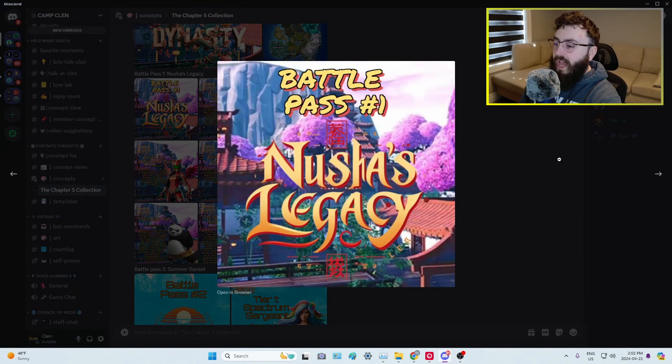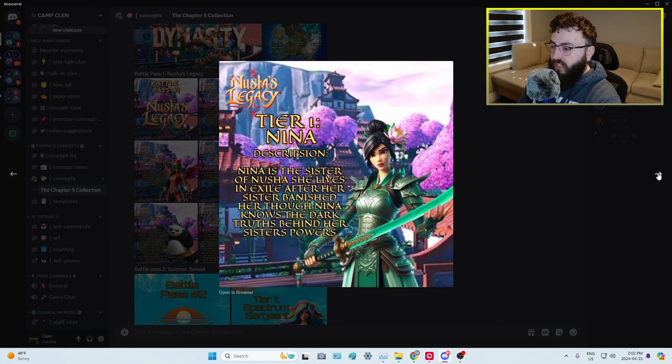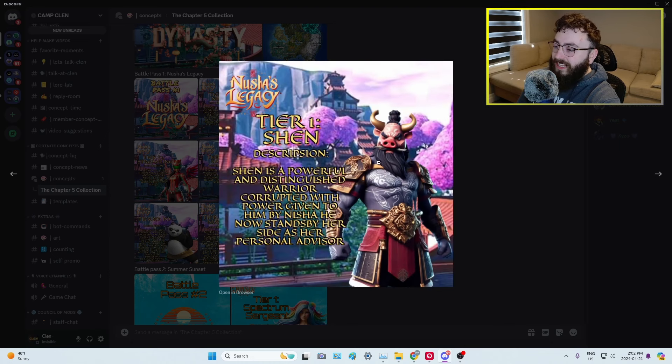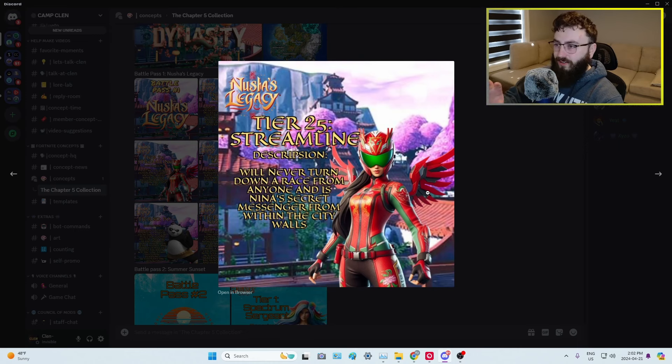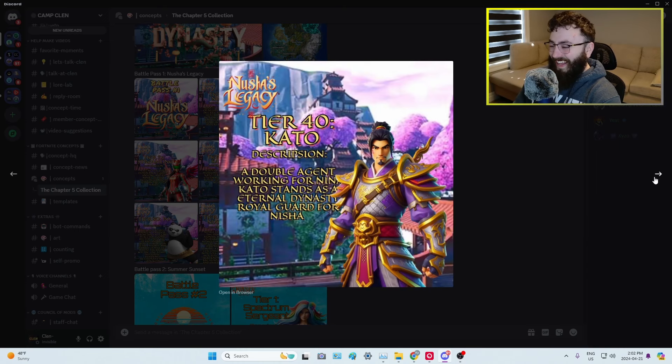Continuing on to the Battle Pass — Nusha's Legacy. Taking a look at different skins. Tier 1 is Nina, a really cool skin. I've tried my hand at AI skins and I can't make them to this extent — these look like solid Fortnite skins. I am so down to see Shen; I love the knife in the mouth, it's a really cool looking skin. Then we have Streamline, which looks like a biker skin — maybe it's the colors going with the season theme.